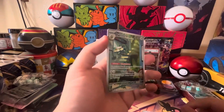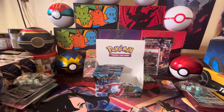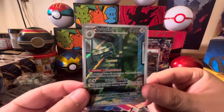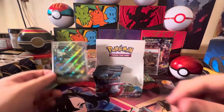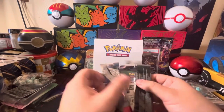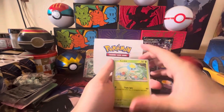Reverse — full art Ferrothorn, nice! And Yveltal regular holo. We do get the full art Ferrothorn, looking pretty happy going down those steps. We've used up the rest of the pulls, not really going to expect much from this remaining stack.